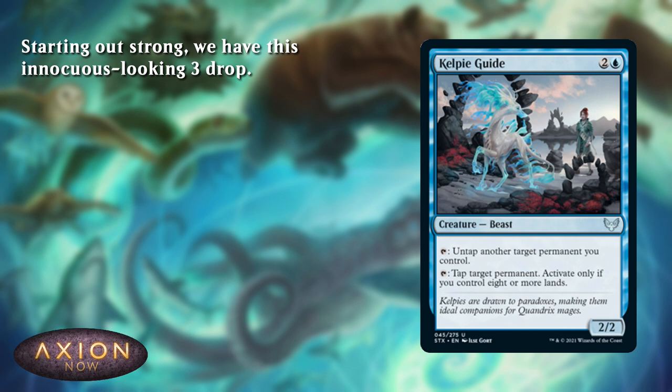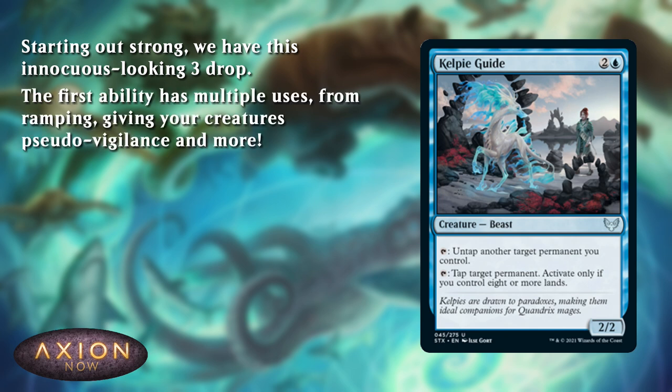Let's break it down. The first ability has a lot of uses. You can use it to ramp — to untap your lands to give yourself more mana, to cast bigger spells ahead of time. You can even use it to fix your colours. If you only drew one mountain, for example, you can tap, untap, and tap it to get two red out of it. You can untap your creatures after they've attacked, giving them a sort of vigilance, maybe surprise your opponent with a blocker they weren't expecting.